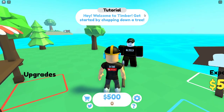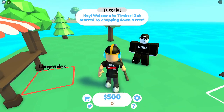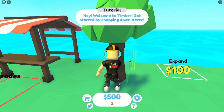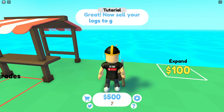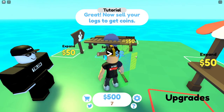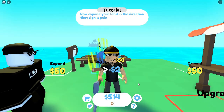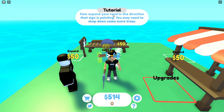The tutorial says: 'Hey, welcome to Timber, get started by chopping down a tree.' Over here it says sell logs, expand, and upgrade. We're gonna go over here to the tree and break it down. It looks like we get two logs every time we smack it. We got seven logs - now sell your logs to get coins. We get two dollars per log, so we got 14 coins. For some reason we already have 500 - I'll take it.